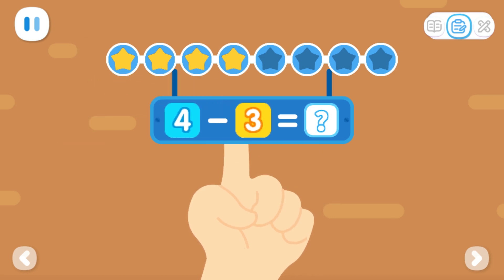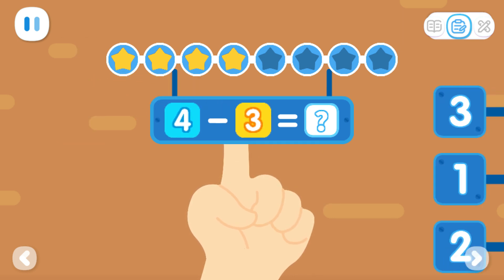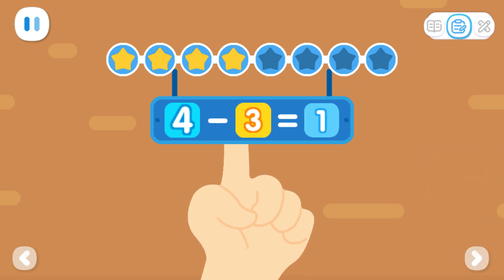Four minus three equals what? Let's count — how many fingers are up? You've got it. Four minus three equals one.